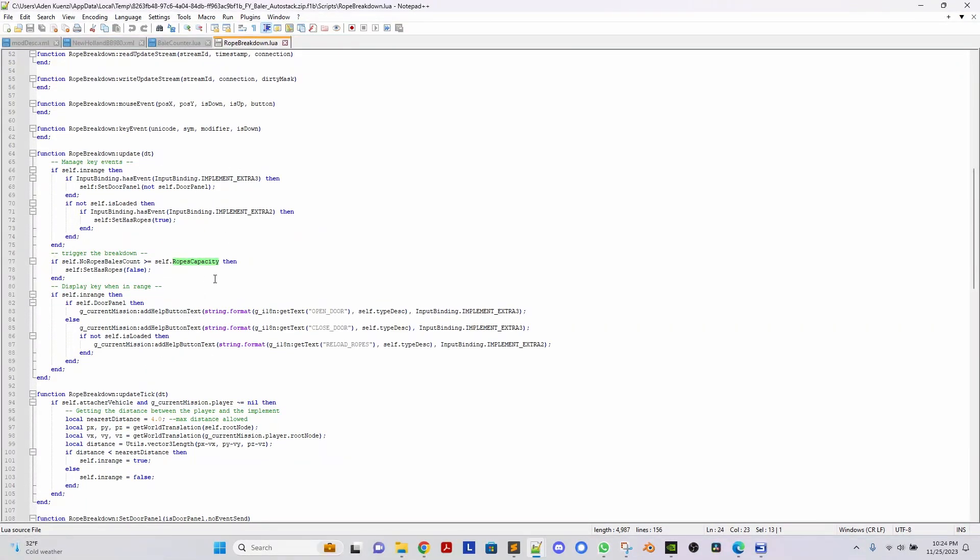This is where it's very common to put things like input bindings, so that when you hit a key — like we just did in game — it'll do something. In this case, it'll open or shut a door panel. But there's also other things that'll trigger, and one of those is it's going to check continually to see if we are out of twine. What it says here: self, no ropes bale count — this is just a count of bales until we reach the no ropes — and it checks if that count is greater than the capacity. So in other words, check to see that we have baled so many bales that we are out of twine.